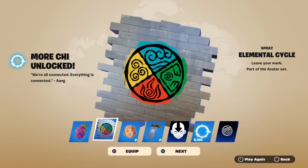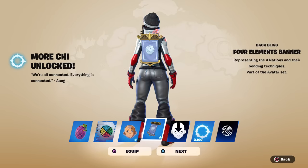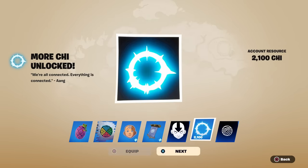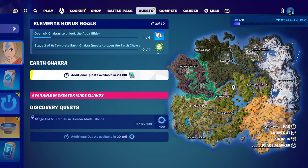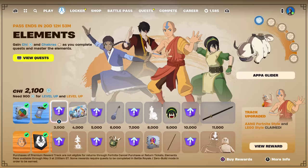If you complete all the quests today — the water chakra ones — you get the Elemental Cycle spray, you get the Baffled Aang, and if you have the premium version you get the Four Elements Banner. You also get the banner icon, 2100 Chi, and then another banner icon. The highlight is definitely the Four Elements Banner — pretty cool. We have to wait about three days until the next quest, but you can get some Chi from discovery quests in Creative 2.0. That's all there is to it — hopefully you guys enjoyed this video, a like is always appreciated, and don't forget to use my support-a-creator code which is Taper Time.